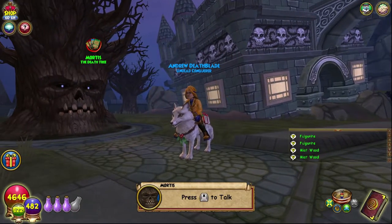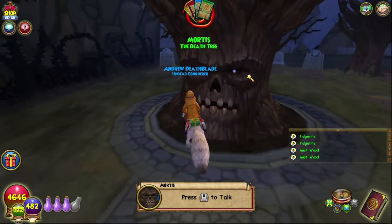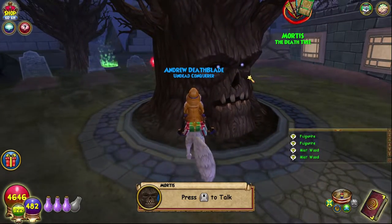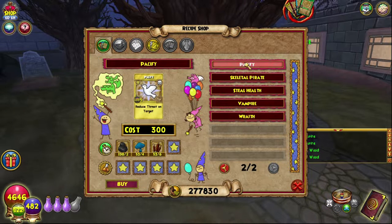Hello and welcome back to the Craft Box. My name is Bryn and today we are on episode 62 of the Completionist Crafters series. Today again it's a Mortis Disco only treasure card.